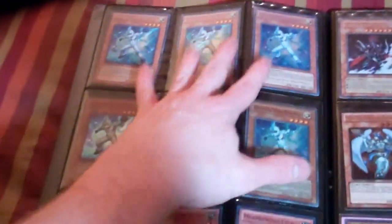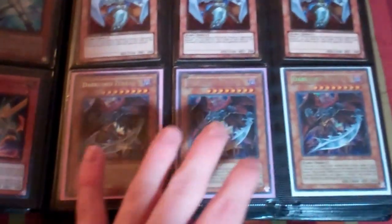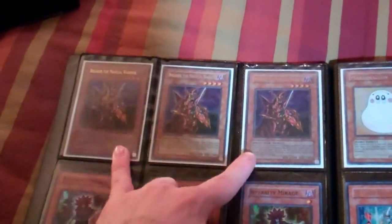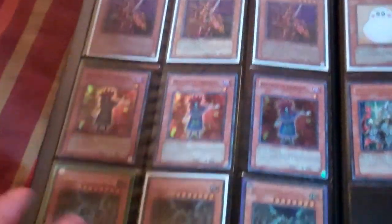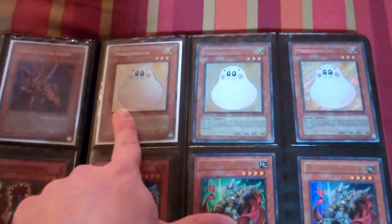Now for the two-for-five binder — everything in here is three dollars each, two for five, or any three for seven. These are secret and super Alias, super Morphotronic Celfon, secret Gorz, gold and gold Celestias, secret Dark Lord Zerato. The Breakers are two ultra and the other one's secret. Infernity Mirages, Ancient Gear Gadjiltron Dragon.